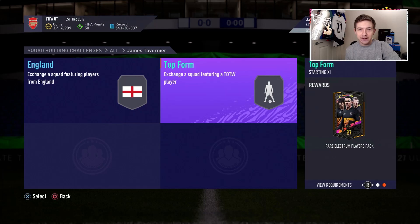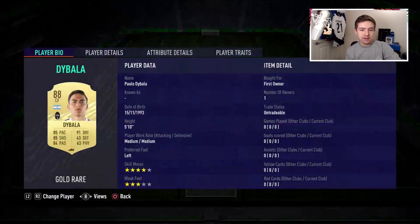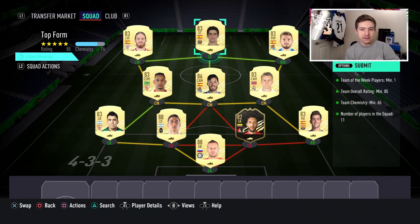Let's get these SBCs done and get this card in the club. Let's get the expensive one out of the way first. This is what we're going to be submitting for the top form SBC. I do have Dybala, David Silva, and Handanovic as untradables — I got them from the player picks, so that's why I've created this team, and I'm happy to submit that. For completing the top form SBC, we get ourselves a rare Electrum plays pack, which could maybe have some value in it, but knowing my tradable pack luck this year, it will not.